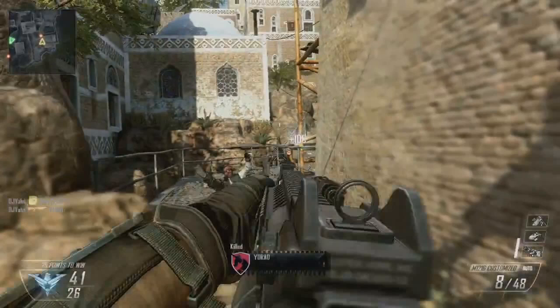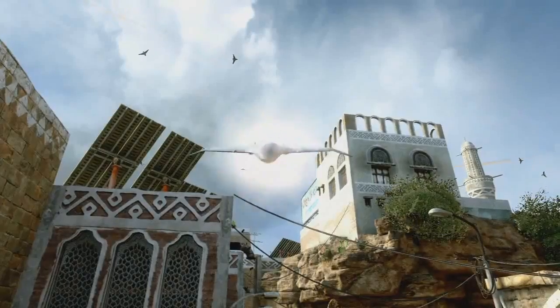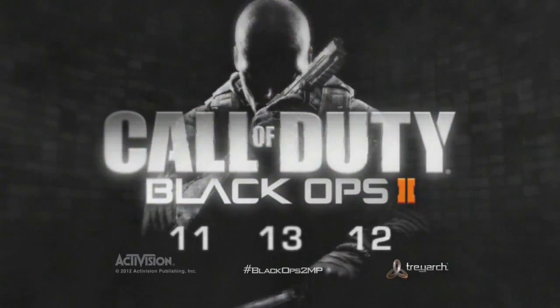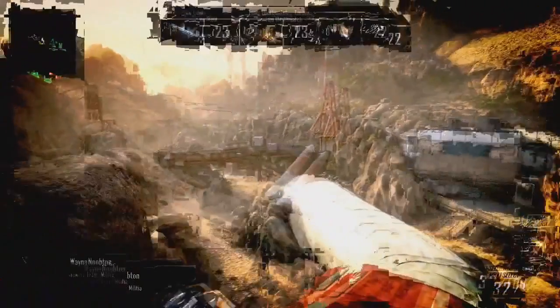Coming up next is a swarm of drones — it's literally a swarm of drones. It's hard to tell much from just this glimpse in the trailer, but it looks like there's almost no defense. Like, if someone gets one of these things, you're doomed. These predator-drone things you launch to the ground — if it's all the ones you see flying, it would be pretty dangerous.